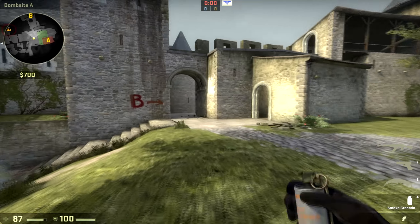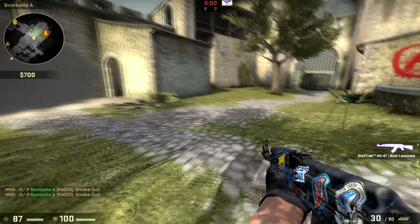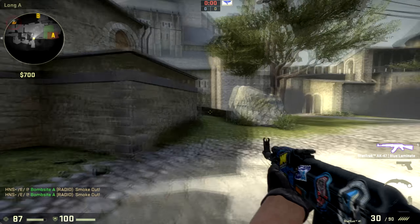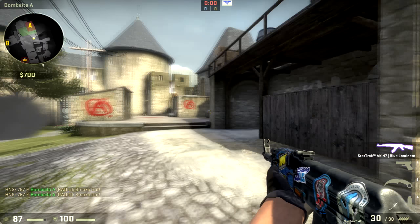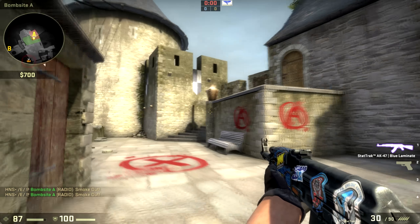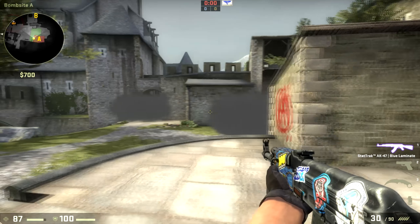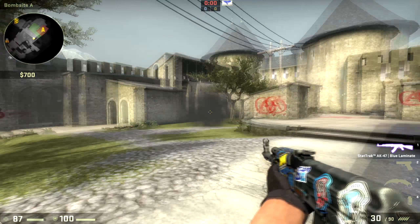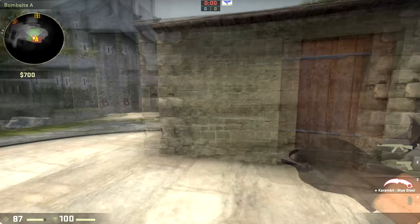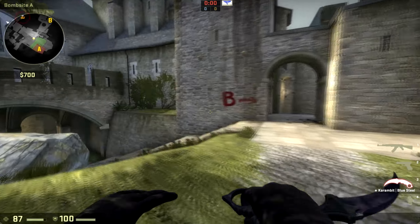When you're done with the smokes on the A site, it's going to look pretty much like this. All you have to worry about are the likely spots: the infamous Freiburg spot and the infamous forest spot. Stop the CT rotations and you can have a pretty easy entry to the site and the bomb plant on top of that. That's basically it for the smokes on Cobblestone.